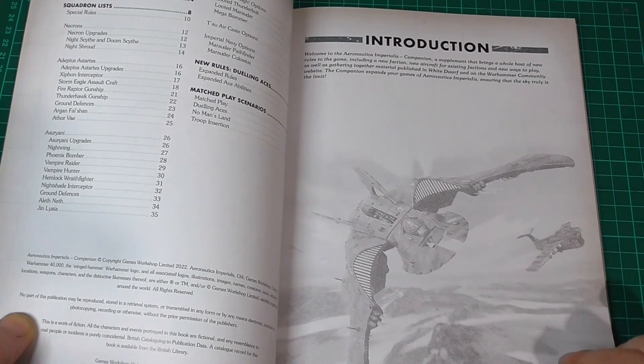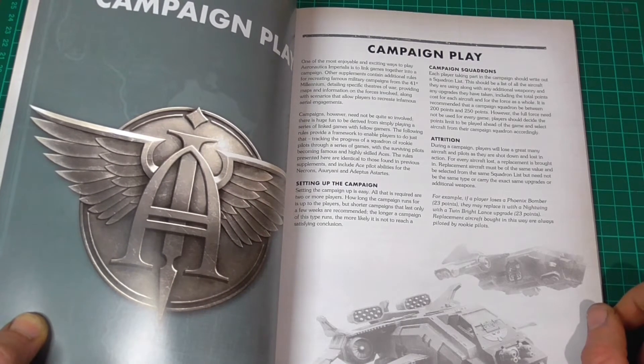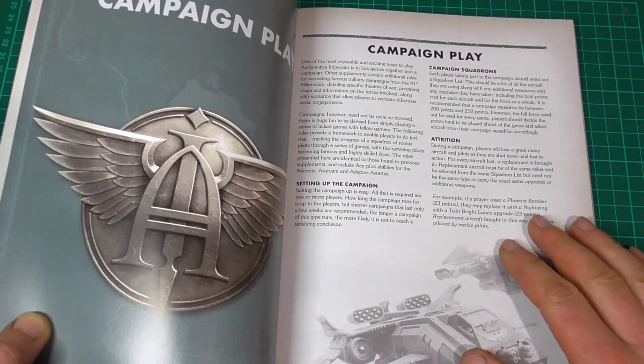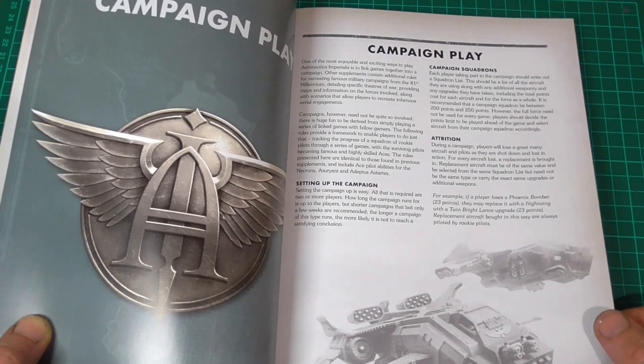List of contents here. Campaign rules — these are quite interesting. They recommend two or more players, and between the players you decide how long you want the campaign to last. It is a campaign where they recommend 200 to 250 points. It doesn't matter if a plane does get shot out of the sky, because you can replace a plane with another plane of the same points value. So a Phoenix Bomber is 23 points — it's destroyed. A Nightwing with a Twin Brightlance upgrade is also 23 points. Perfect like for like.